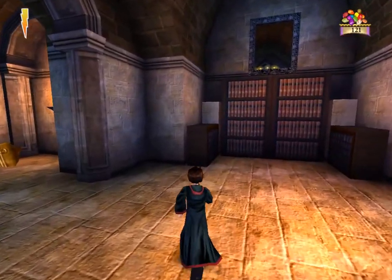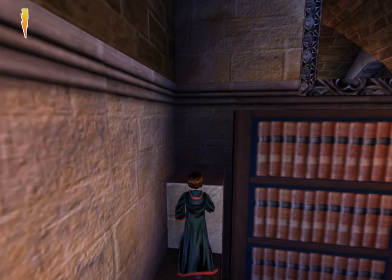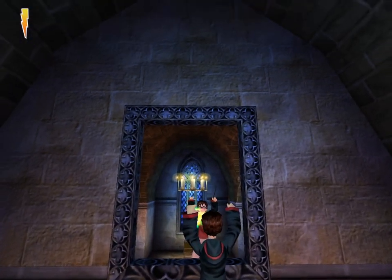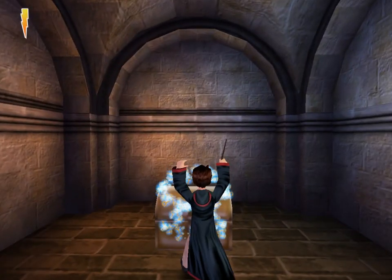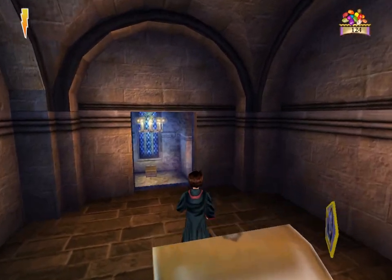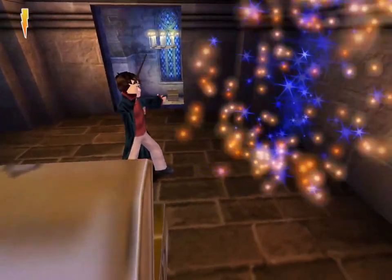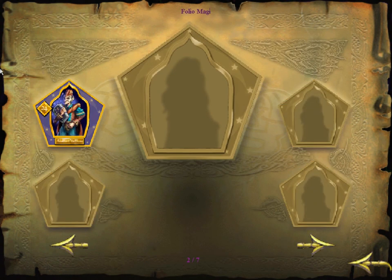There we go. Let's go up here real quick. Yes, I see you, Mr. Chocolate Frog. I know you're there. I hear you. But we have a mirror on top of a bookcase — and why else would there be a mirror on top of a bookcase, except to hide something behind it? There we go. Another Chocolate Frog card, and I think I know who this one is. It's on the second page here — not who I thought it was.